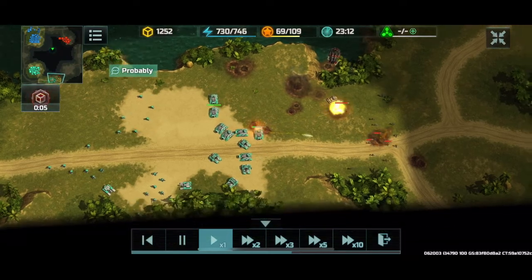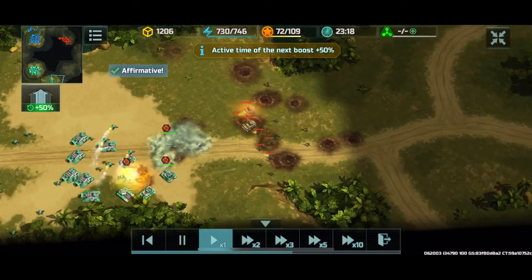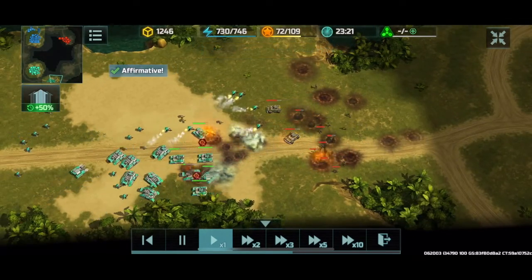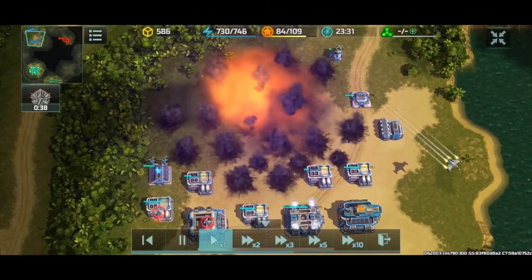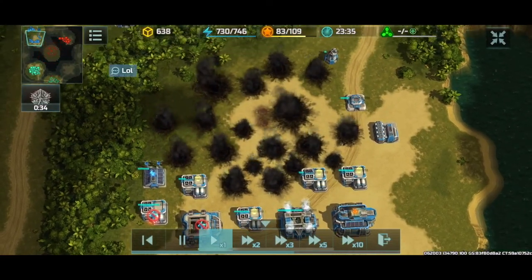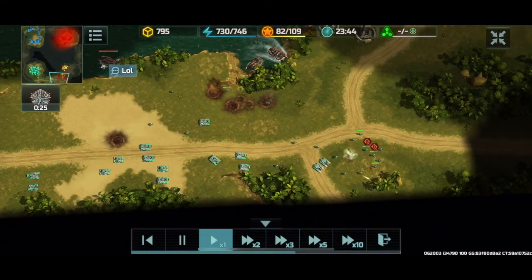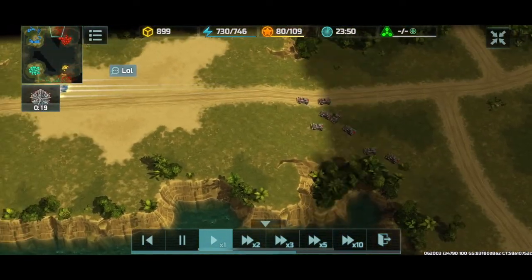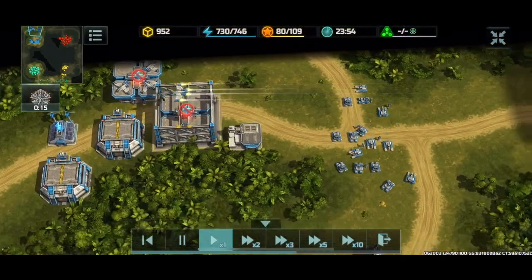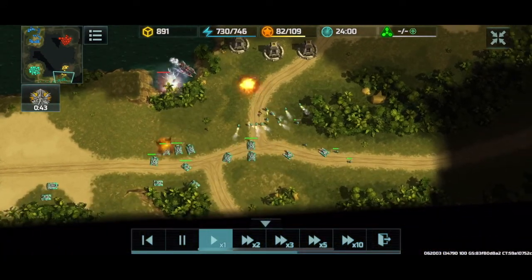My Zeus tanks are dishing out damage against the yellow player. Yellow's trying to press onto the plateau with armadillos and infantry. There are some gators from red to support — and here comes a nuclear missile that destroys a ton of Bullet's base. This is bad news for us. Bullet's base has been leveled completely.